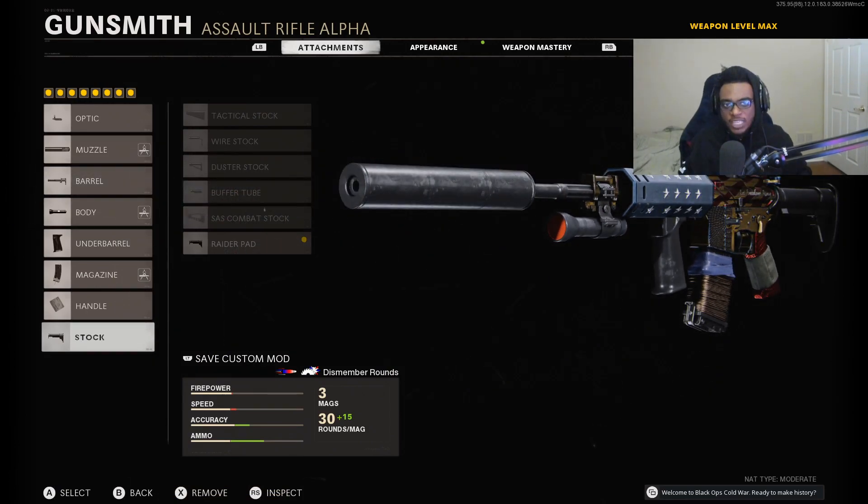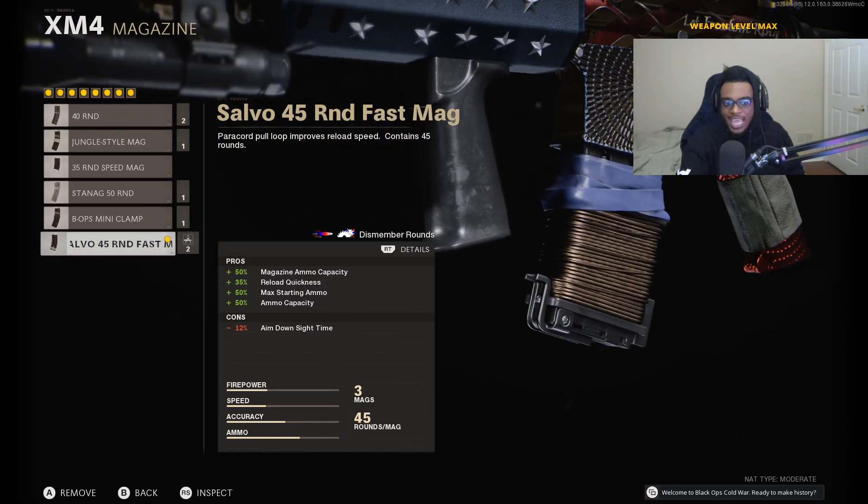This class setup is going to be perfect if you guys are playing respawn game modes like Domination or Hardpoint and you're trying to go for your most kills or maybe even your first nuke here in Season 5. There was a change made within the magazine category for the XM4 — they changed the 50 round Fast Mag and added a brand new attachment. It's been replaced with the 45 round Fast Mag, but the good thing is we're going to have less of an aim down sight penalty, meaning this attachment is even better than it was before. Yes, we lose 5 bullets per mag but at the trade-off of a faster aim down sight time, meaning we're going to be hitting our shots a lot quicker.